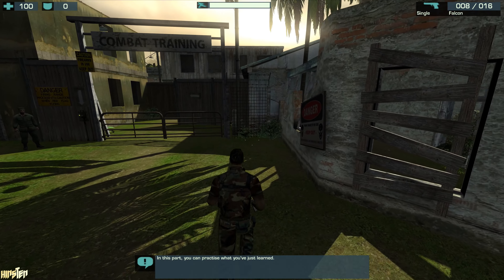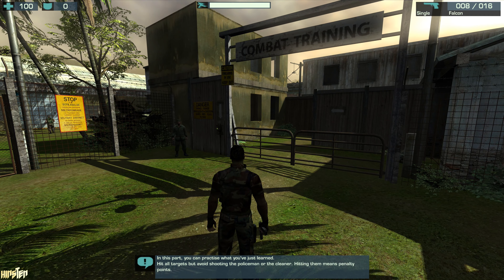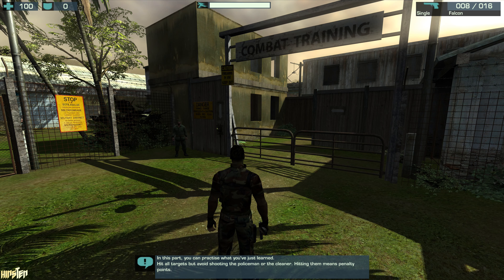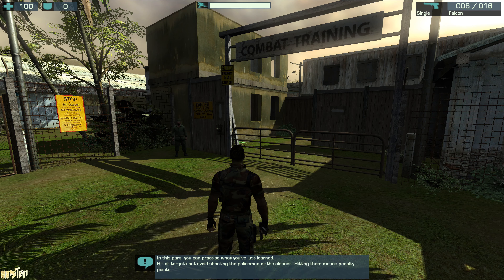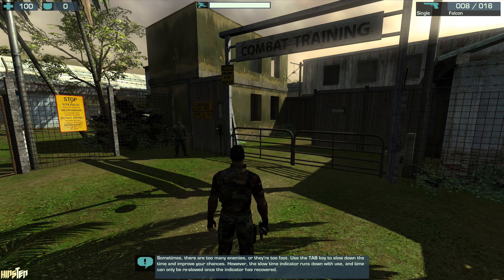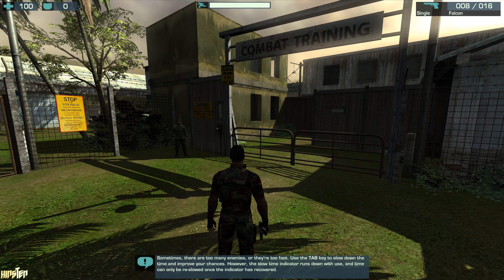In this part, you can practice what you've just learned. Hit all targets, but avoid shooting the policeman or the cleaner. Hitting them means penalty points. Sometimes there are too many enemies or they're too fast. Use the tab key to slow down the time and improve your chances.